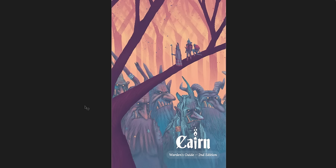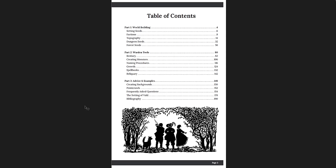Looking at the Warden's Guide — I am really impressed. Once again we get a hyperlinked table of contents, though not every entry or sub-entry is hyperlinked, which is kind of weird. The dots are hyperlinked rather than the names or numbers. You have three sections: Worldbuilding, Warden Tools, and Advice and Examples. The Advice and Examples section is pretty short, but it's got a lot of great information about the setting — a bit more detail than the Player's Guide.